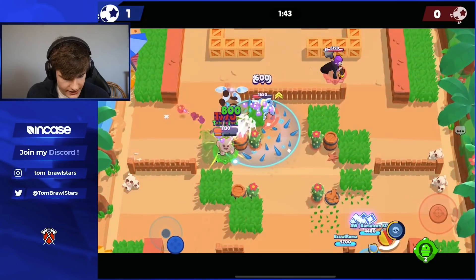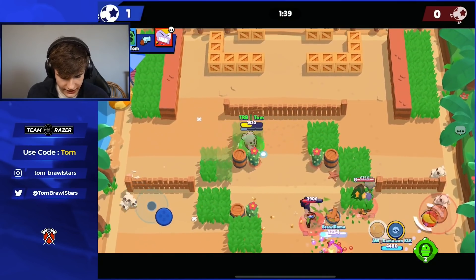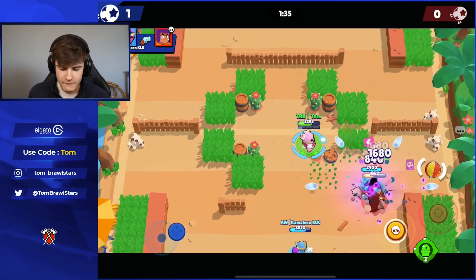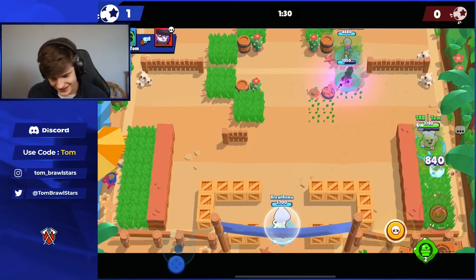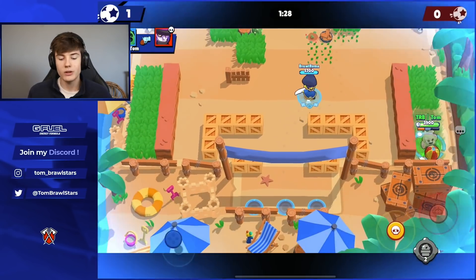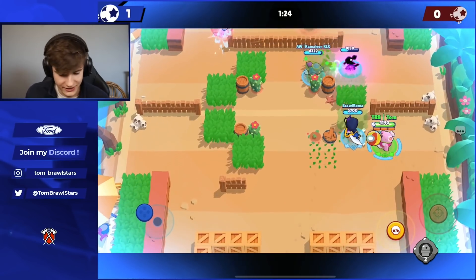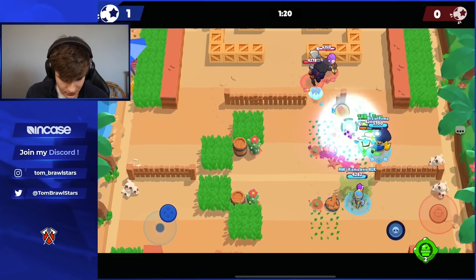We're gonna put our super down here — that's gonna be a very weak Surge. Shelly is destroying our teammates. This map is not my favorite Brawl Ball map, because you can just run into the corner. You can just corner the ball and keep it there with a Gale twister or a Spike super. It's so easy to keep the ball there.